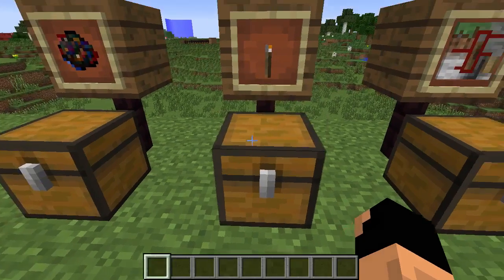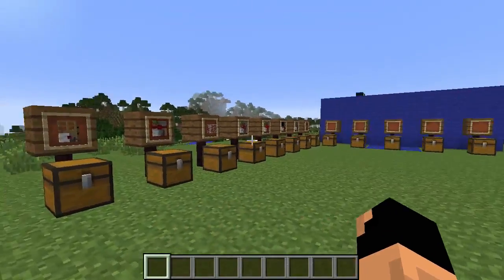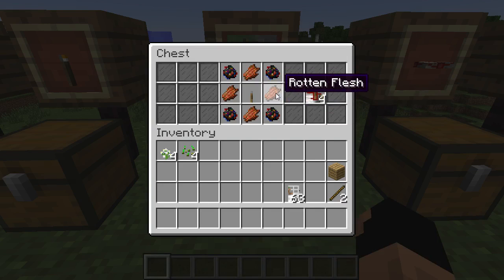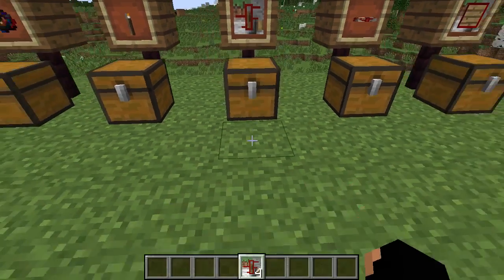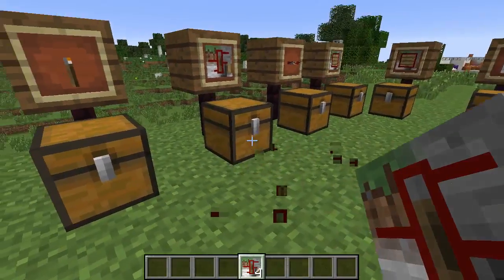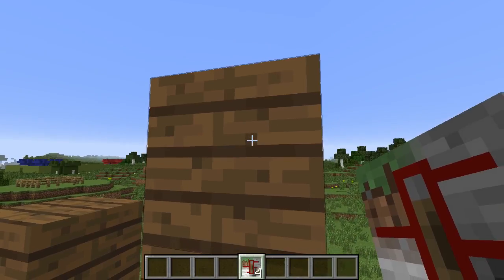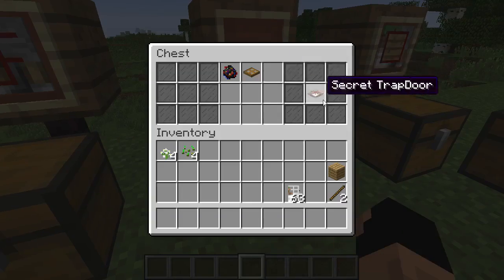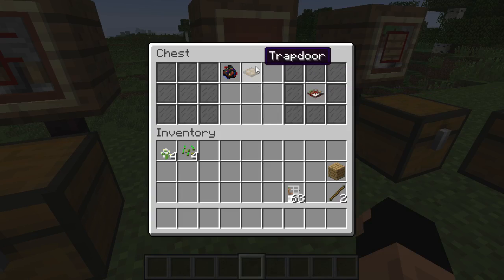I'll have a demonstration for all this stuff, but first the recipes. This one is the secret lever — it uses rotten flesh or wool with camouflage paste and levers around it. The blocks take the form of whatever block you right-click on, so if I right-click here it turns into that. Very cool — that's how all of them work. This is the secret trapdoor, just a trapdoor and camouflage paste.